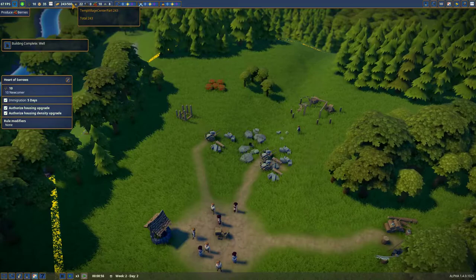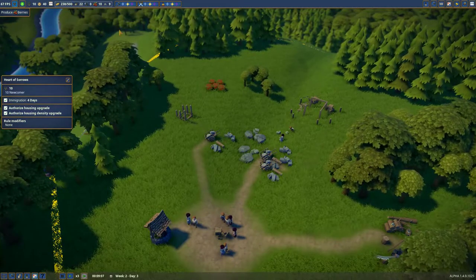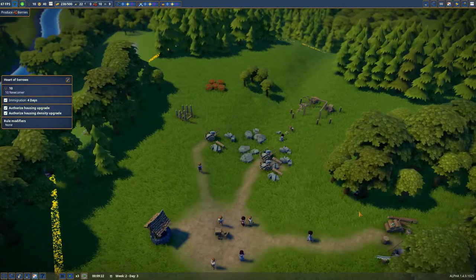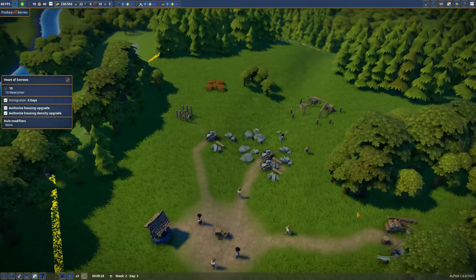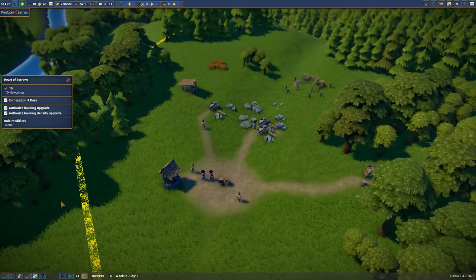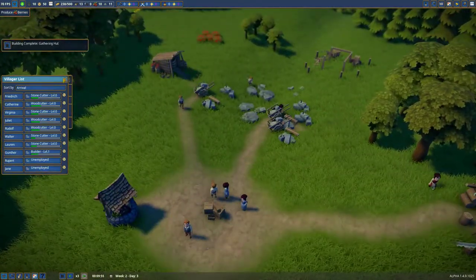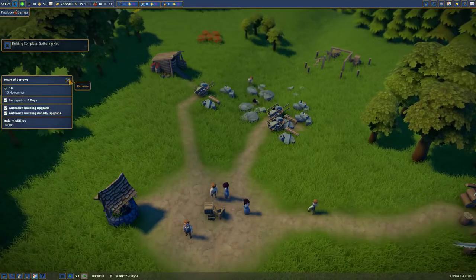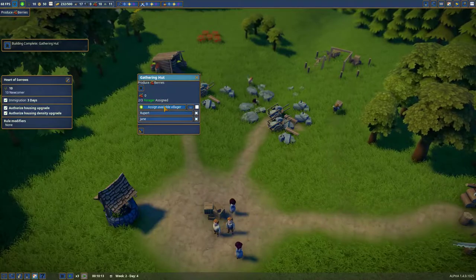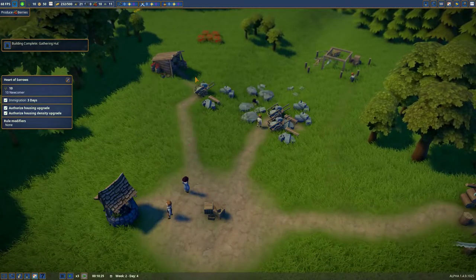You'll notice this says town village center part 238, alpha 1.4.9.1025. Although there is an update coming in December - I don't really know what they're adding, to be honest. But we have two unemployed people, which is going to work out well because we're going to assign two of you to go forage for berries, because people like to eat.